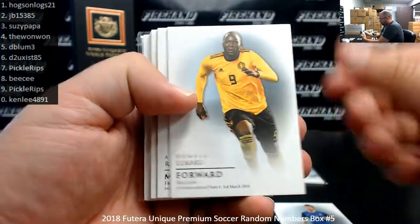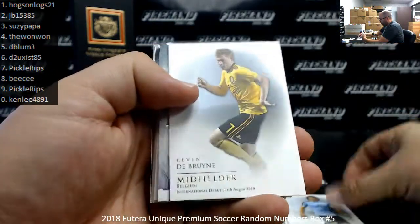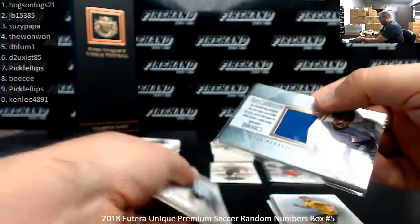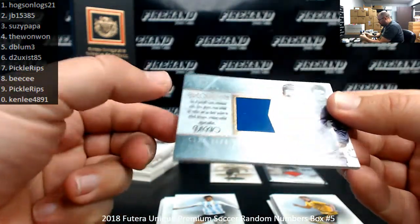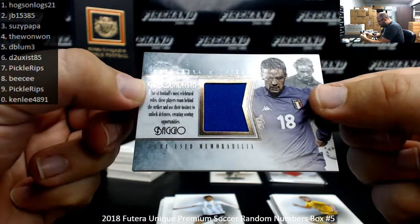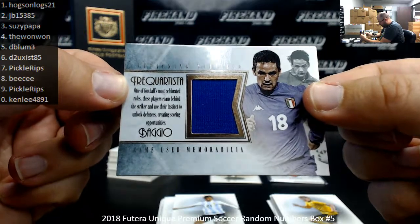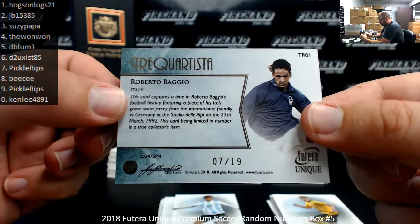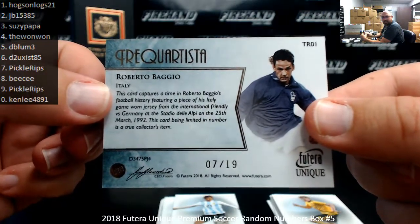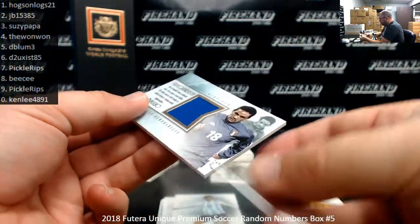Pack two: Romelu Lukaku, Zinedine Zidane, Alves, Cavani, Kevin De Bruyne. And a big hit — Roberto Baggio, one of football's most celebrated roles. Pre-game attacking midfielder Gamey's Memorabilia for Roberto Baggio, numbered 7 of 19 — spot 7, going to Pickle Rips. Nice to see a Gamey's Memorabilia of some of these legends — pretty cool.